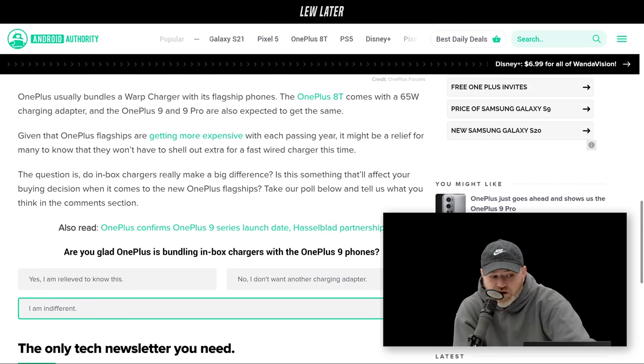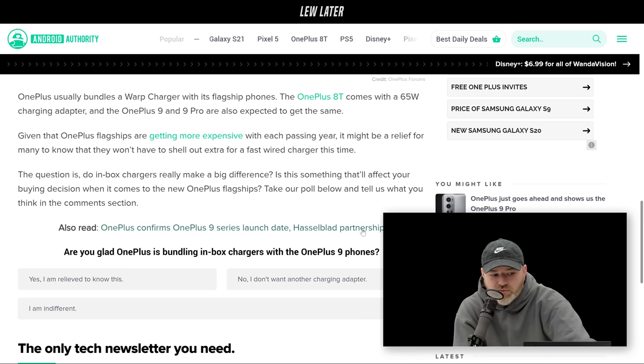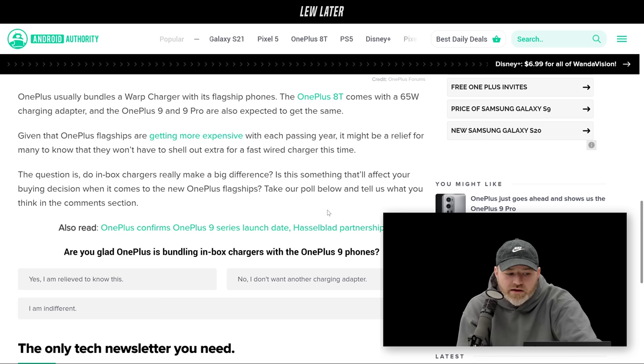The OnePlus 8T came with a 65W charge adapter, and the 9 and 9 Pro are expected to get the same — so likely 65W charging in the box. That's welcome news for anyone who loves a fast charge.